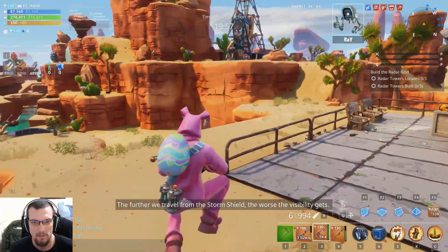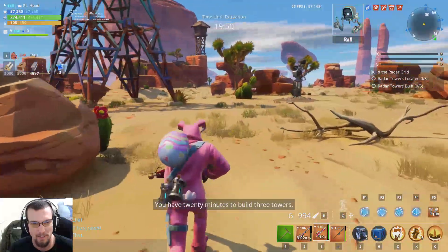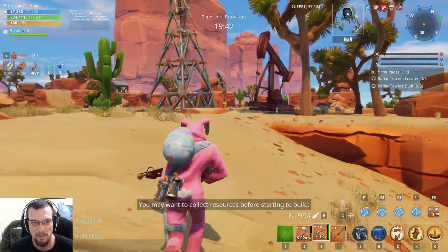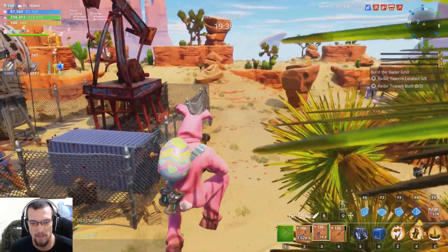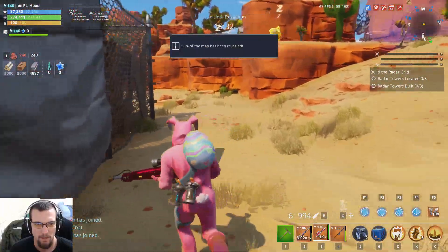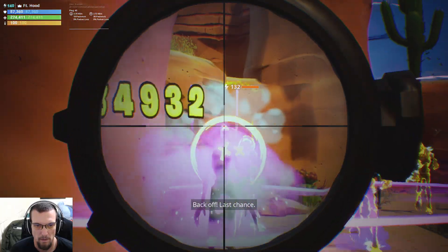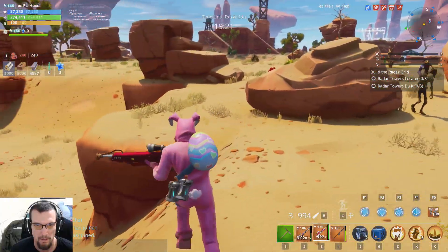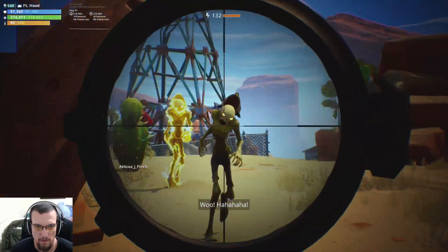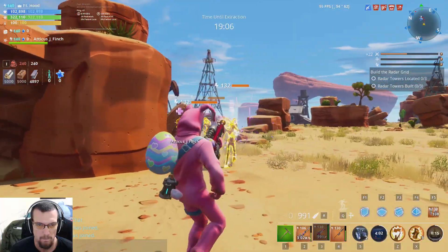The further we travel from the storm shield the worse the visibility gets — that's kind of rough. We're going to go shoot this guy over here. This build is actually not going to work all that well with this sniper rifle because of the whole having to charge up shots thing. Killing the enemy apparently does not count for the knocking-down dancing trigger — now we know that. But the pierce is nice, I do like that.